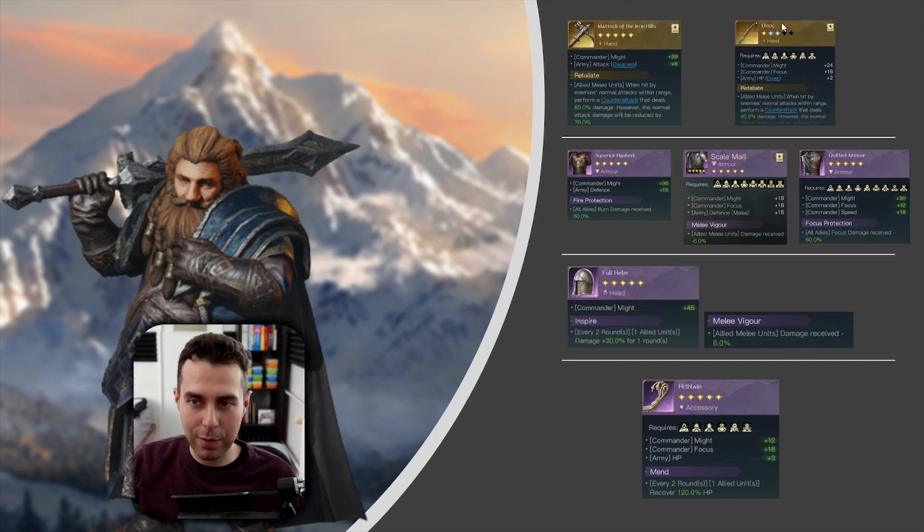The Lang weapon is a fallback plan — the stats are nothing comparable to the Mattock of the Iron Hills, but it's what you settle for right now. Moving to his chest piece: if you are fighting against the evil side, the Hauberk with Fire Protection is a must — all of you know that by now.